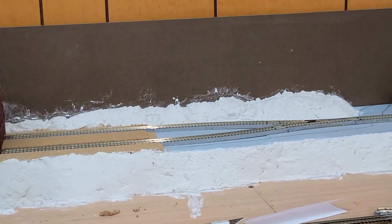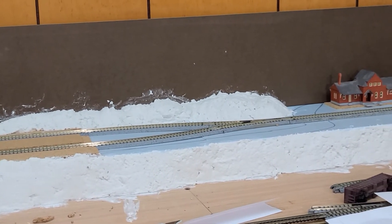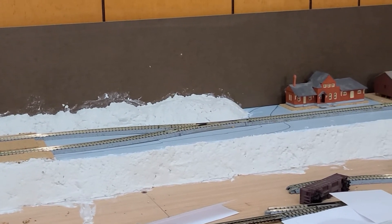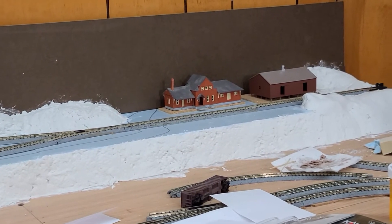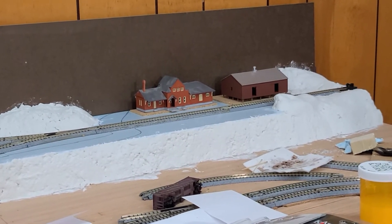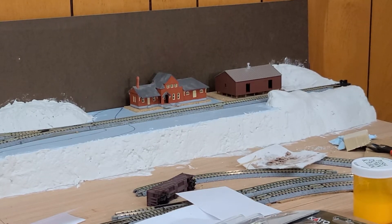I'm really happy with how it turned out. It is hard to see some of the details where it's all white, but it does look pretty good. The other thing I did get done up here, besides the sculpt mold, was getting the cork placed for the ore house and the administrative building and the co-op shed.